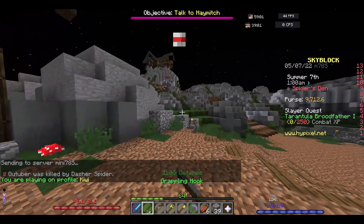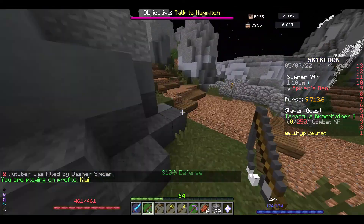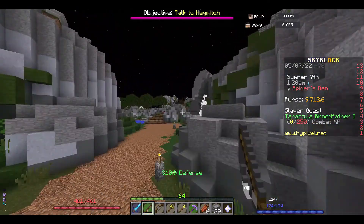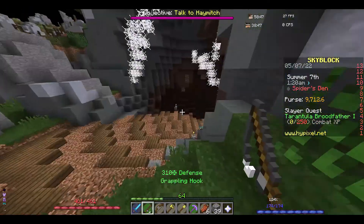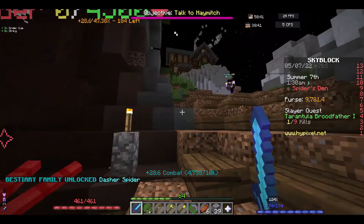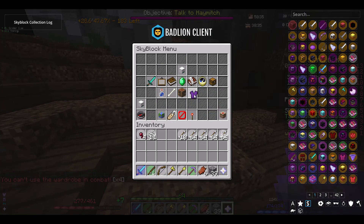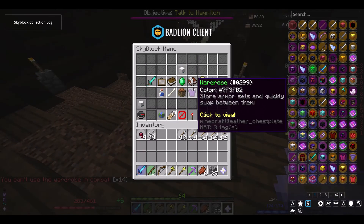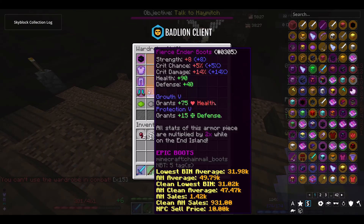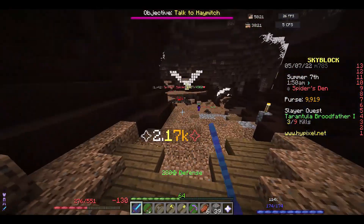I should probably have set up my Aspect of the End before I came here. I'm going straight down and I think I can do at least one kill - yeah, this is fine. Also I'm wearing glacite and those things have literally three-tapped me. You cannot edit an armistice while you're wearing it.